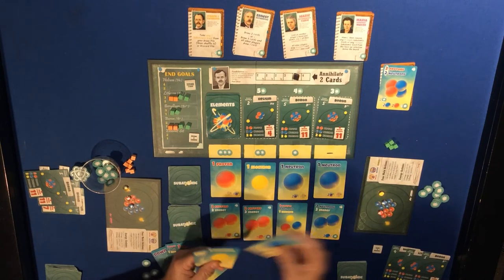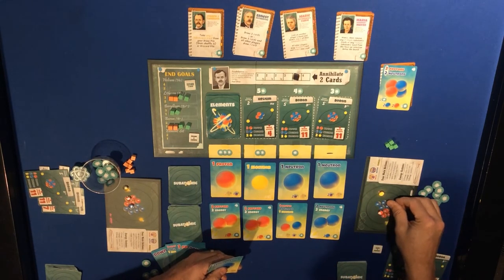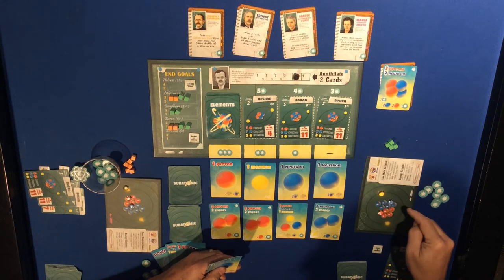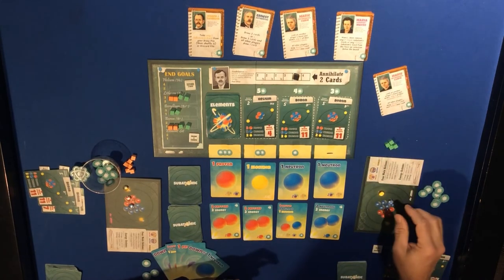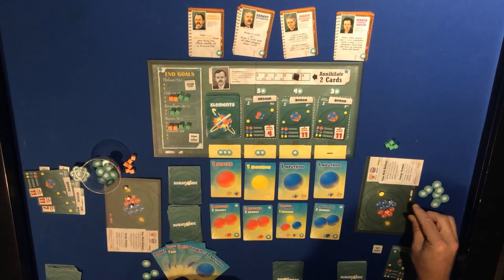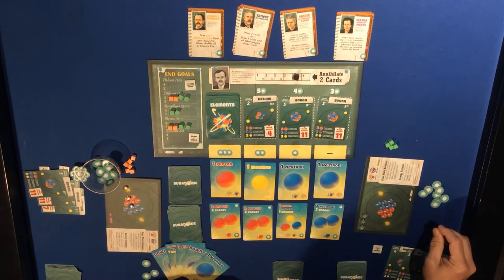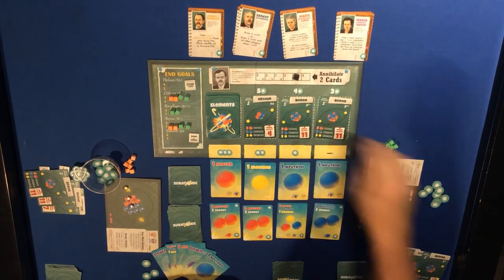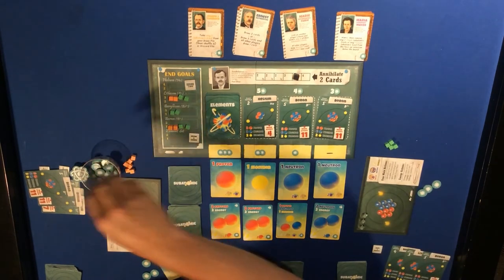I only need two, two, and two. Let's back up a step - that hasn't been claimed yet, so nothing claimed there. We'll pull those aside and it's going to cost five energy - one, two, three, four, five - to get the helium.